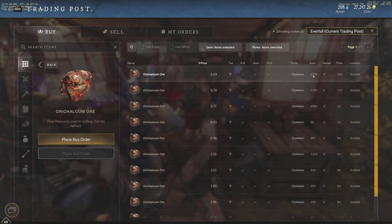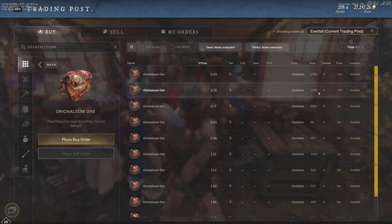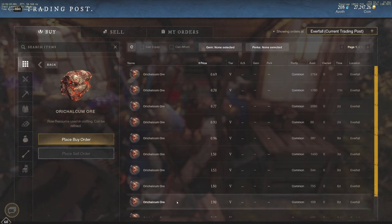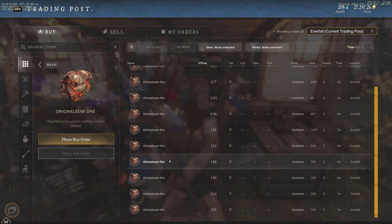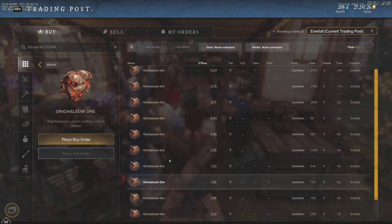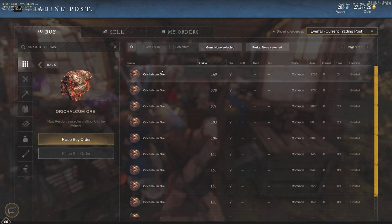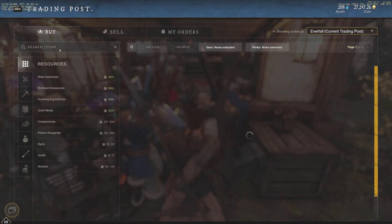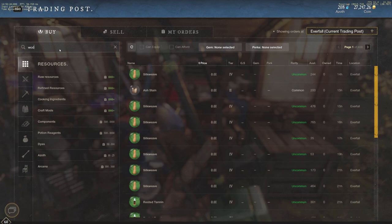You can see Orichalcum ore right here — 2,784 available at 0.69, 0.7, and 0.77. All those higher sell orders are not going to be had anytime soon. About 0.69 to 0.7 is where Orichalcum ore is valued right now. Iron ore is much easier to gather, much more of it, much more plentiful. That's exactly why tier one resources are definitely the things you'd want to be collecting for gold right now.